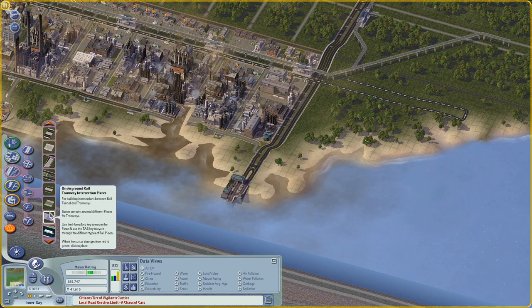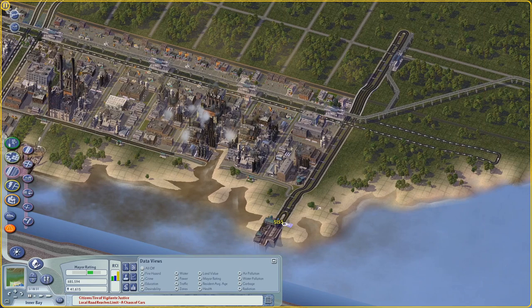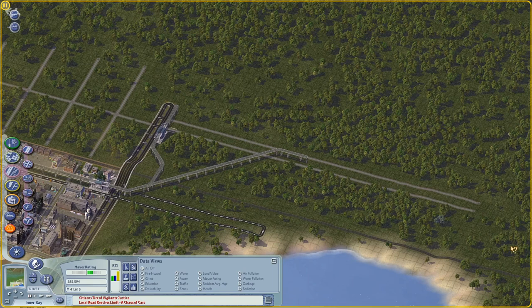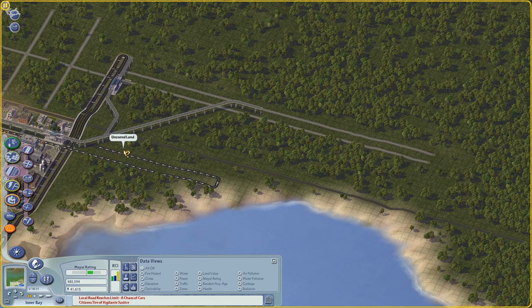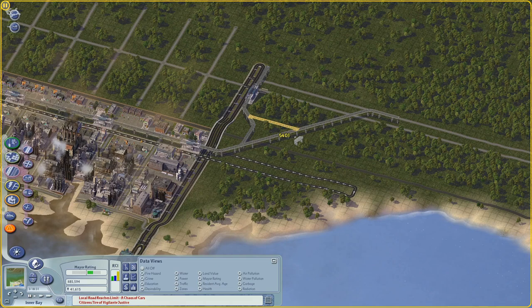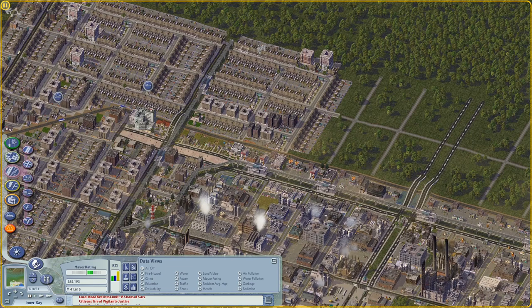We need a bus station at the ferry. It would have been nice to have a direct L train connection, but it's not a big deal. At the very least, people can take the train down to here and transfer. Just making sure this is the actual bus connection - yeah, it is. So this line will go up this way, and this line will go off this way. This train should probably have a loop.